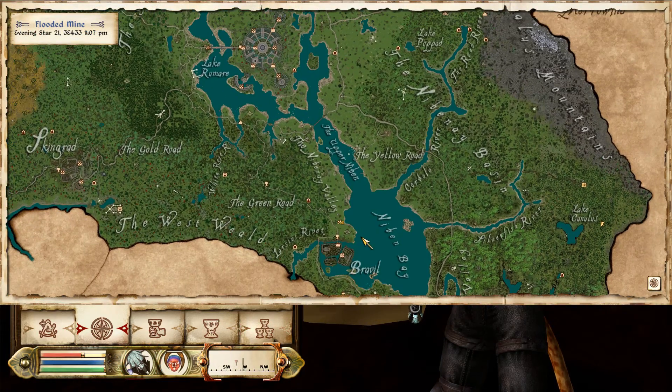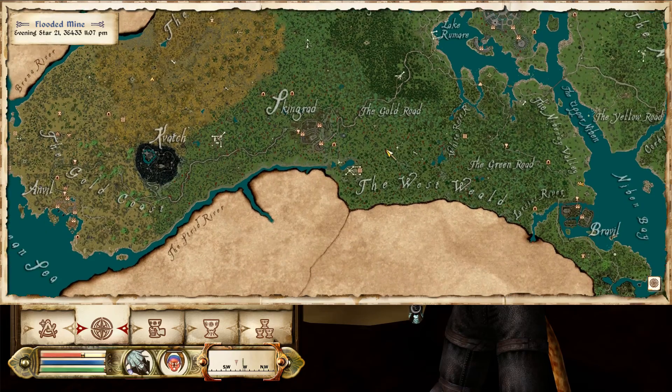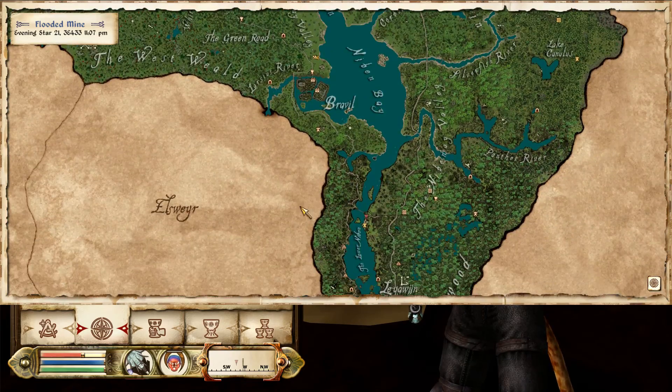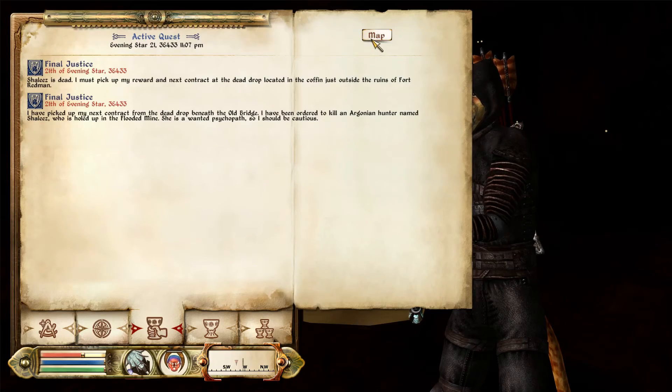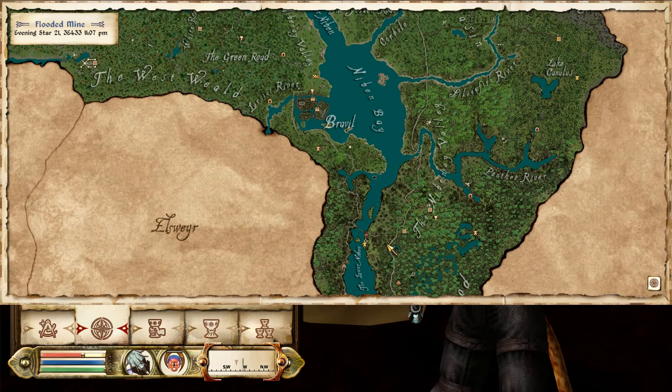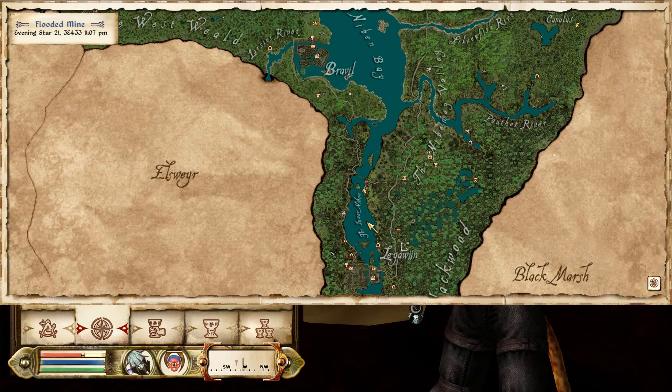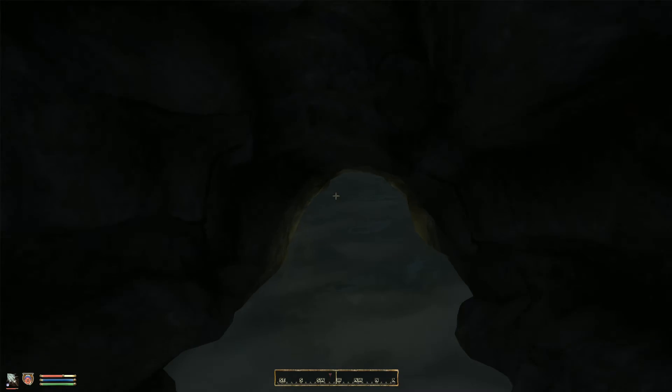Okay, Fort Redman — where do I find Fort Redman? I have no idea, it's too small on screen, but I have the map. Oh, it's south of Bravil. I'm probably gonna go to Leyawiin and just keep swimming north. Yeah, that's a pretty good idea.